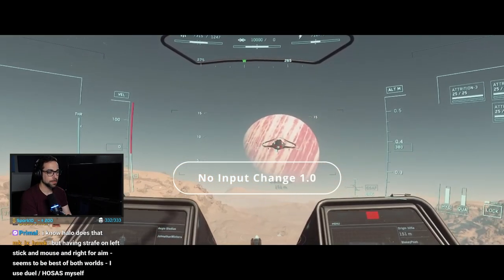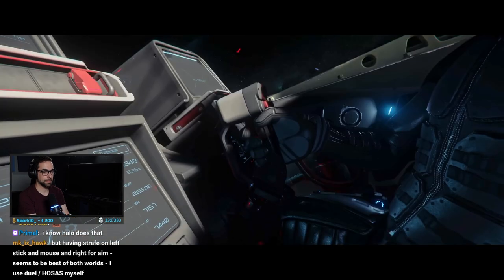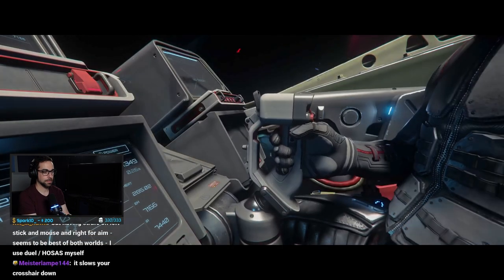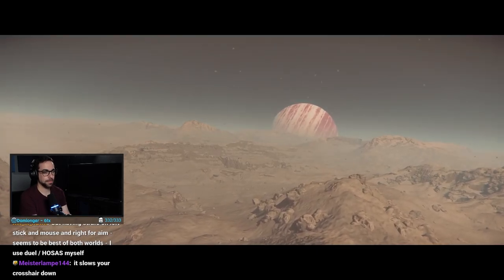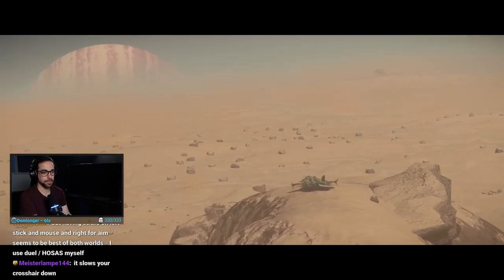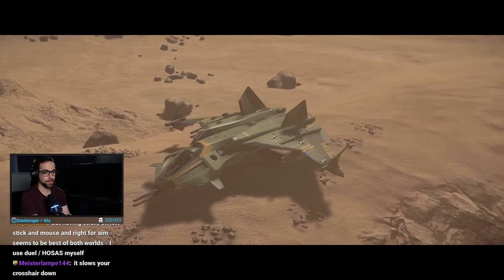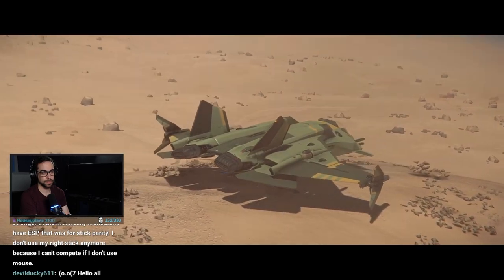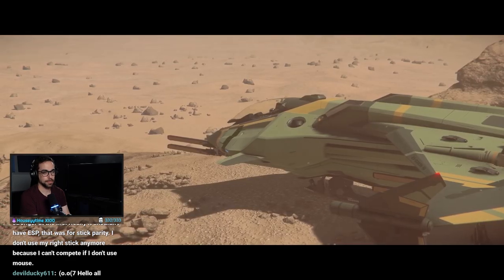The curvature is how much your movement slows down the closer you get to your target, meaning the more curvature you have, the more input you have to give to achieve the same amount of travel. Now that you know how these settings work, let's go over how to find the best ESP setting for you. Before we can start tweaking our ESP, we first have to find a curvature that feels comfortable for us to fly around in. I usually recommend finding this value with the smallest, fastest craft that you can.